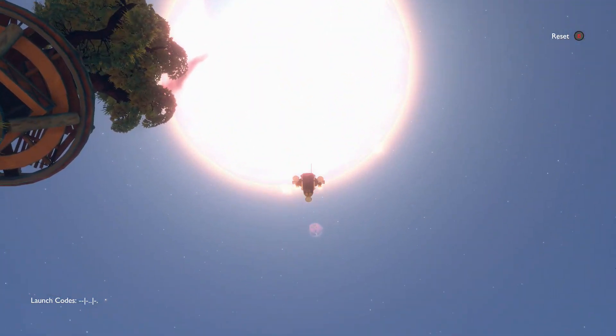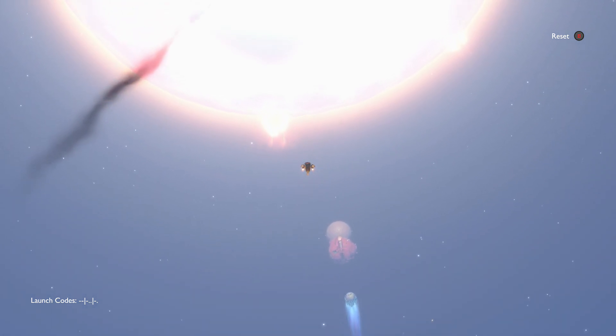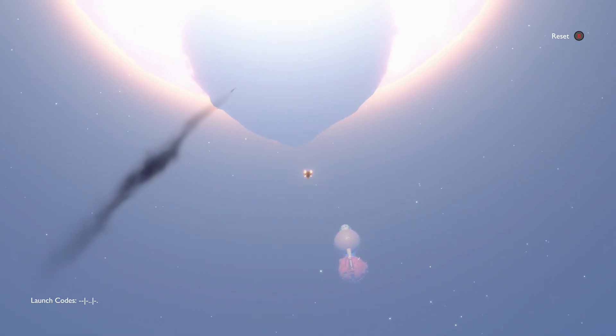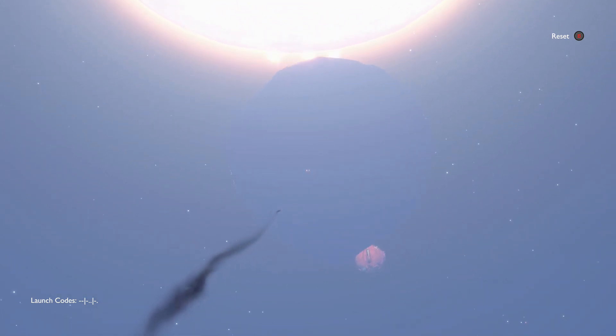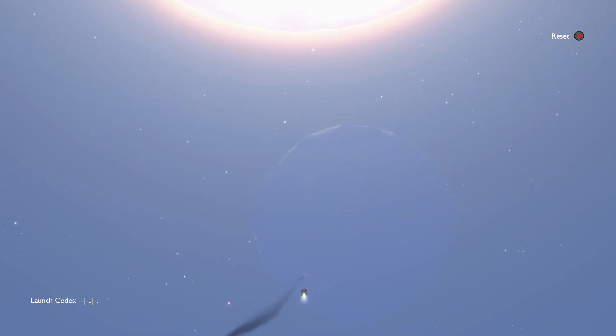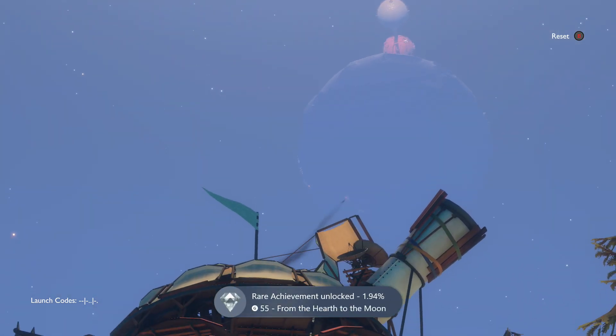You need to go straight up because otherwise you'll miss it. Move forward a little bit, keep moving forward with your little rocket otherwise you'll miss the moon. Pressing forward — that's it. Oh, you see it crash into the moon there!